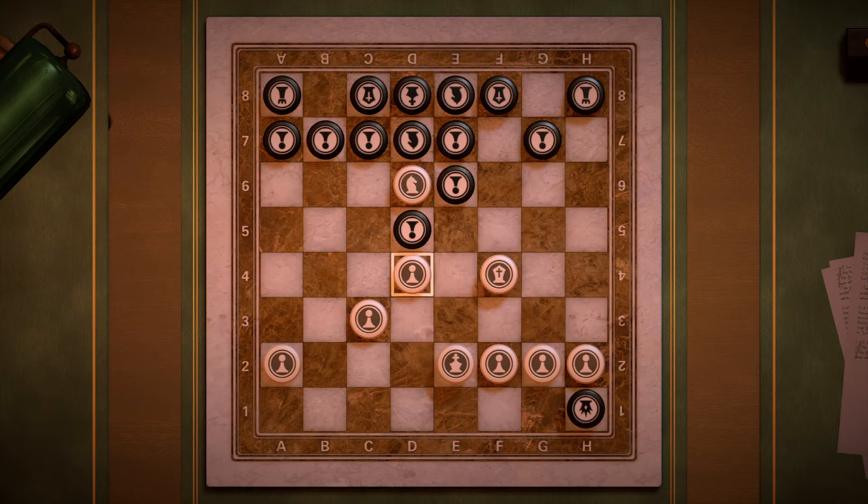The only other piece we have is this knight. Since this is a mate in one, one of these moves has got to work. Knight e8 is not going to work. Knight c8 is not going to work. Knight b7 check — that would put the king in check, but this b7 square is guarded by the bishop on c8, so that doesn't work.